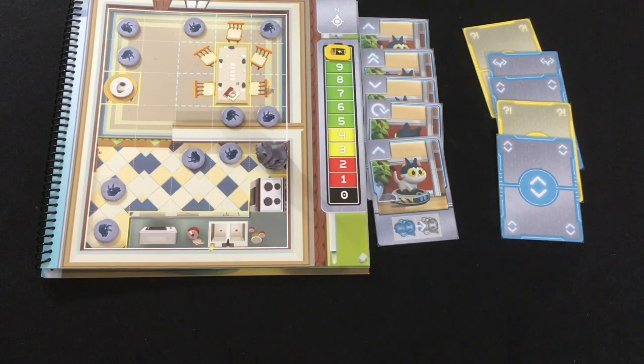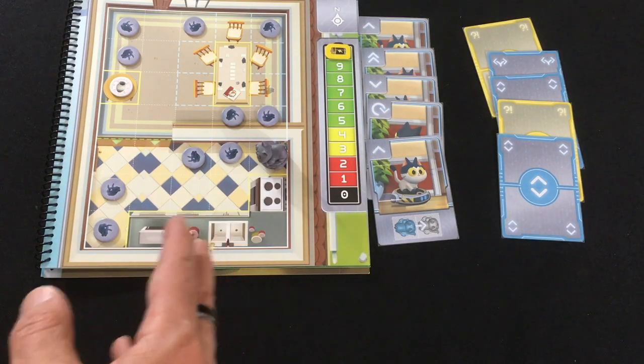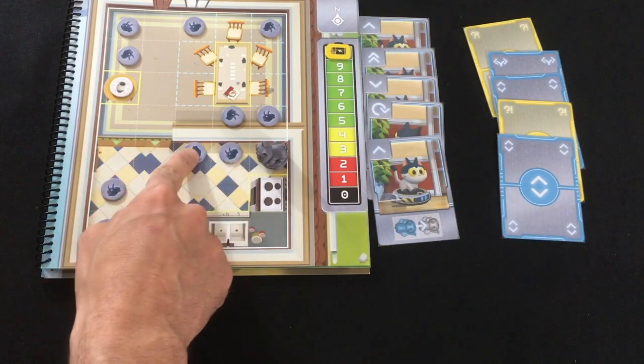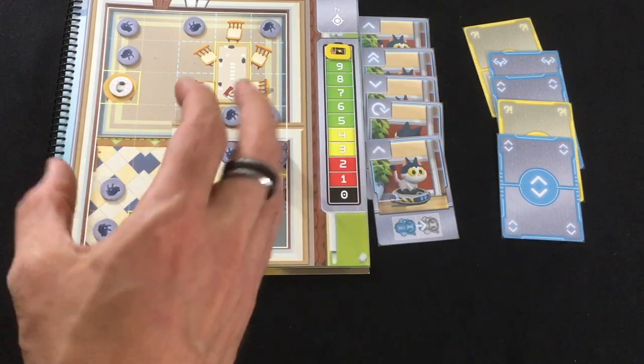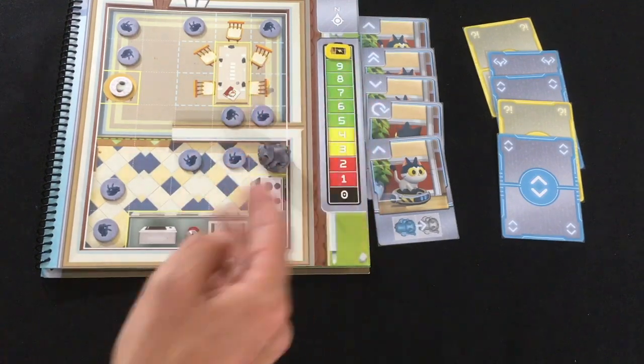I'm assuming that you at least checked out the review or play yesterday, so I'm not going to go into as much detail on how the game goes. But just for fun, I will show you a different robot. This is considered the most basic one - it's the starting robot, which is a cat on a Roomba cleaning up dust. And unlike Lefty from yesterday, none of this robot named Gizmo's cards are for picking things up. All she does is move and turn. Her goal to win is to get rid of all the dust and return to her starting space, kind of like a good Roomba should.